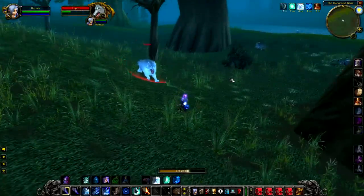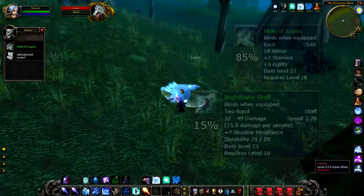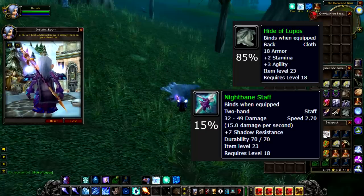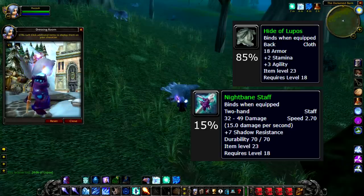The actual fight itself is not that difficult with him, and if you kill him, he will have a 15% chance to drop the Nightbane Staff and an 85% chance to drop the Hide of Lupos. The Hide of Lupos is definitely the thing you want here as the 2 Stamina, 3 Agility is absolutely great and the highest drop chance is awesome on it. The Nightbane Staff — I'm not really too sure why anyone would need that, but it's really cool that Blizzard included it as unique loot.